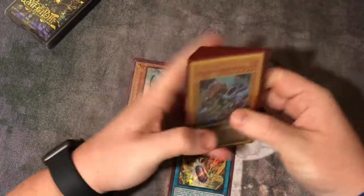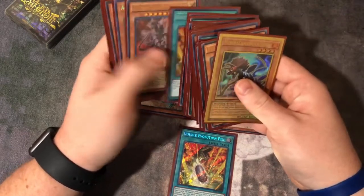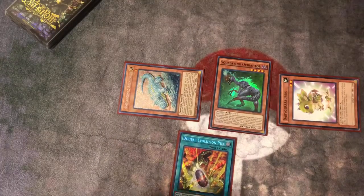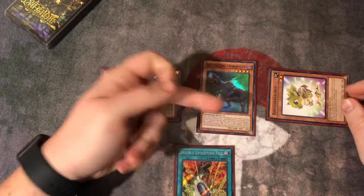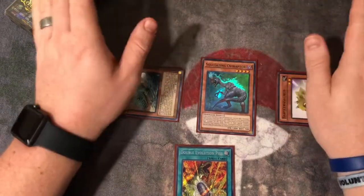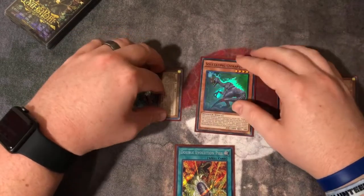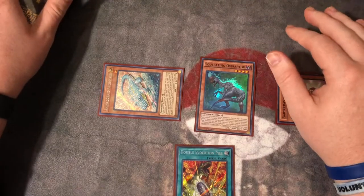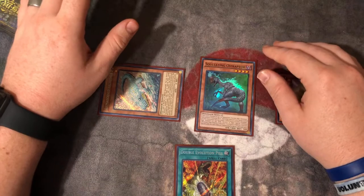Arcosaur's effect resolves first, so you go and search yourself a Double Evolution Pill. Now Baby's effect will activate to special summon a Level 4 or lower — and it's not a hard once per turn, that's why it's busted. That's why I think the OCG had it limited for the longest time. Special summon another Baby. Now what you do is use Over-Raptor's effect. Other than searching and adding one to your hand or dumping it to the graveyard, its secondary effect is you can pop one dinosaur monster on the field — your side or their side — any Level 4 or lower. And its resurrect effect has no stipulations; it doesn't matter what level it is, as long as it's a dino, you can special summon it.